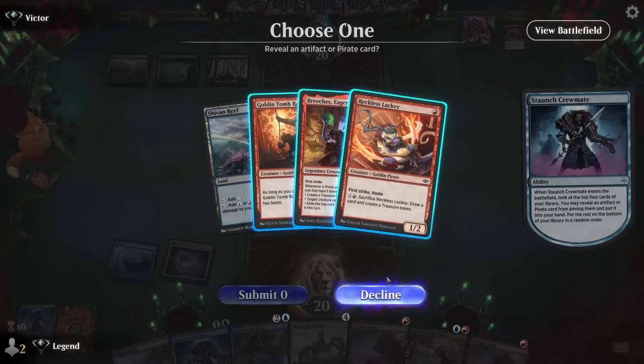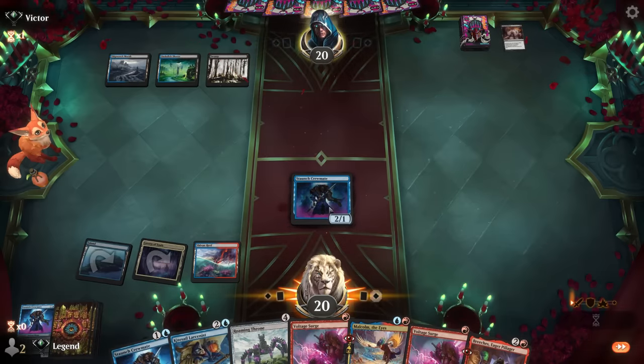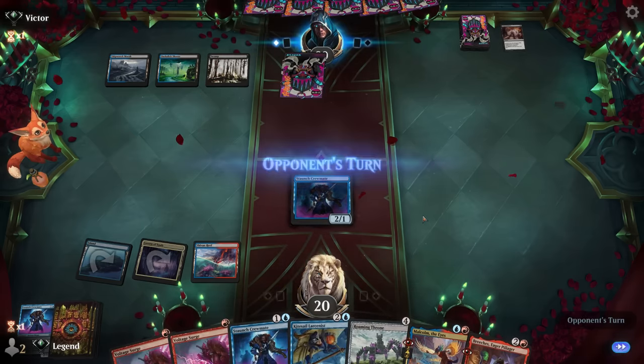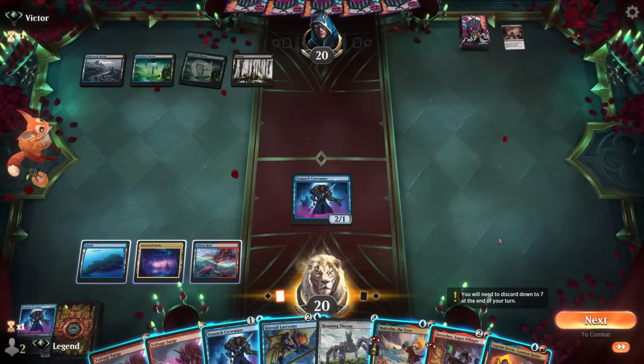Breaches looks appealing - making treasures could be useful. There's definitely an argument for grabbing a one-drop to get on the board faster, but we're settling in for a longer game so I like having the more impactful card. Not sure if our opponent is definitely a control deck or setting up some sort of combo. Playing Breaches here is unlikely to work out since our opponent can either remove Breaches or the Crewmates.